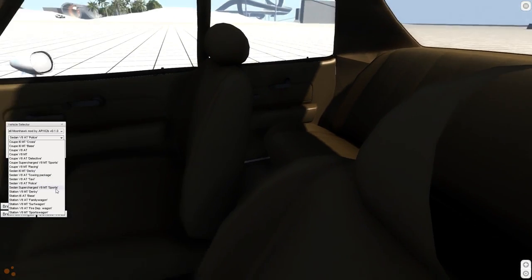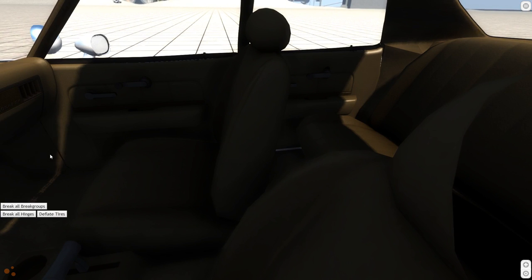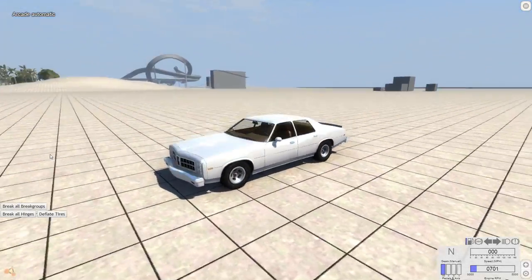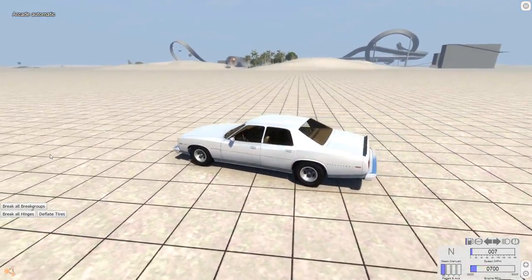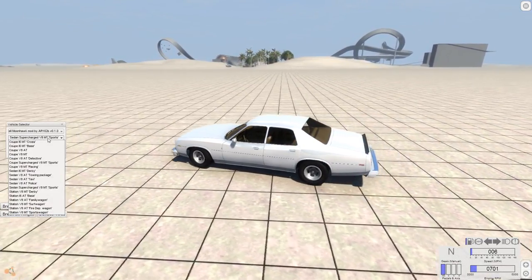The next is the V8 Supercharged Sport sedan. Oh, it's sedan now — we're in the sedan ones. See, look at that — it's a four-door. That's the first four-door one I think we were doing, right? I don't think we did any other sedans.